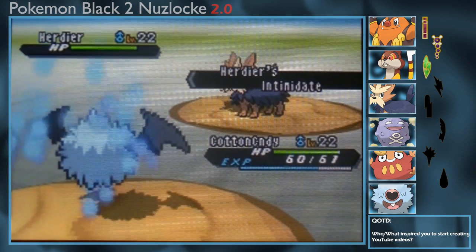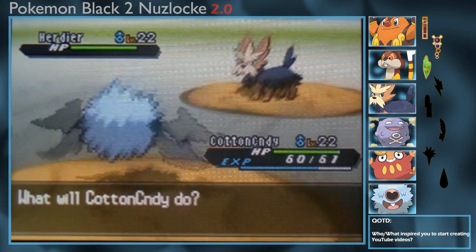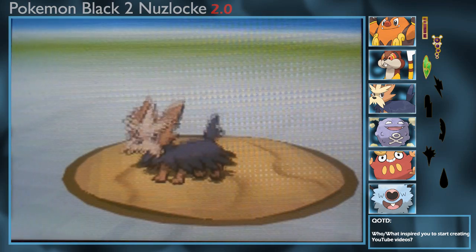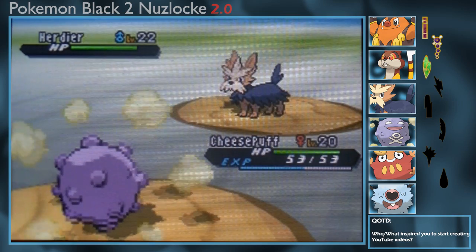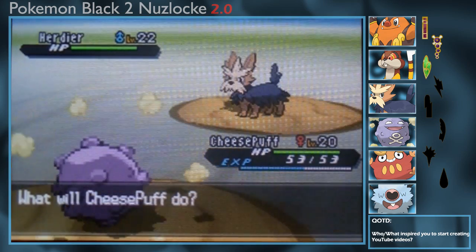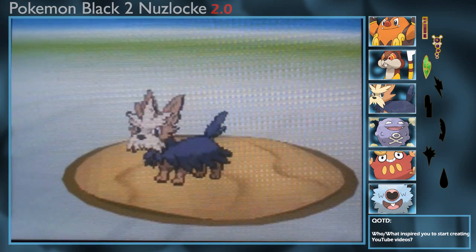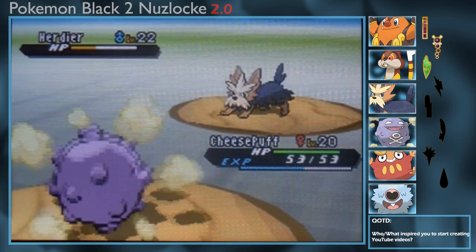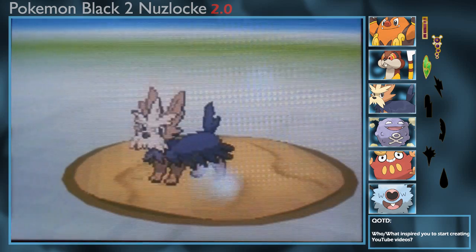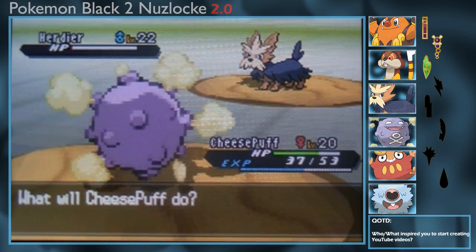We're switching out — that is a Herdier, we're not dealing with that. Let's go into Cheese Puff, who didn't get any screen time last episode. Okay, Work Up — that's PTSD. That is PTSD. And that's a crit! Thankfully we have the Eviolite so we survive. We lived on one! Let's go for Venoshock once more.